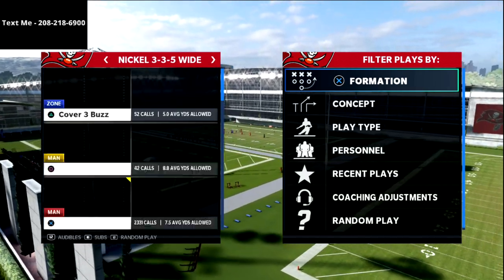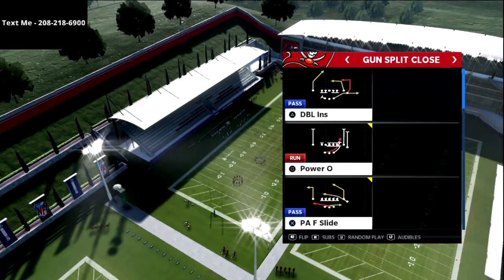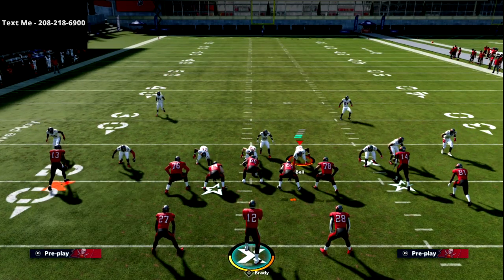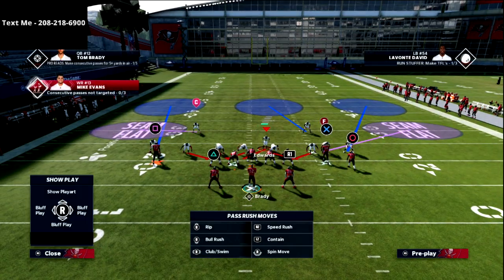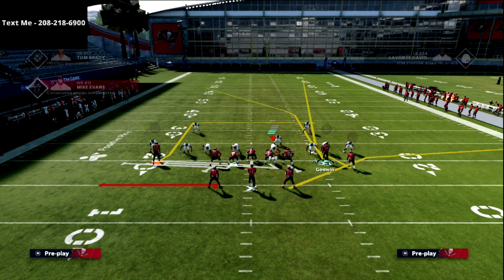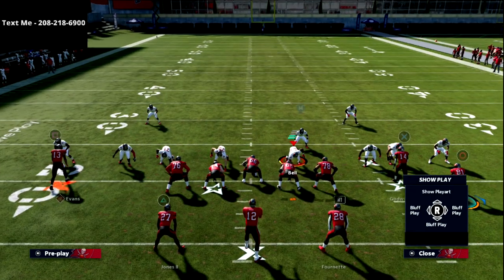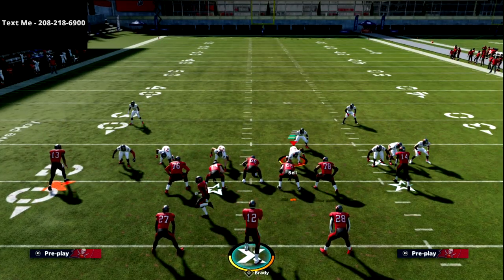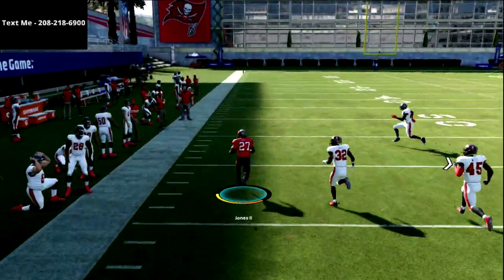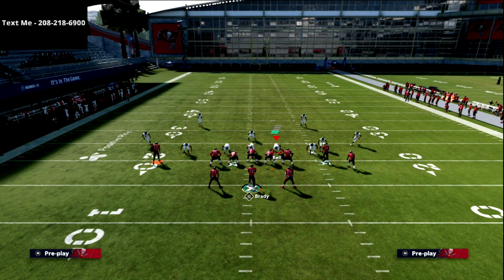Now I want to show you a play that's really good against the blitz and something you can do in combination with this — and that is the split close halfback slip screen. I really like this a lot. If they're blitzing you heavy to stop the run, you do something like this and you get that look right there. If you use a strategic motion, you'll see that X is on this fade and then circle is on this little dig. If I do a strategic motion and try to just put a block out there, you'll see this little slip screen with no pressure on the quarterback, two lead blockers out in the open space. This specific slip screen has been probably the best slip screen in Madden for years.